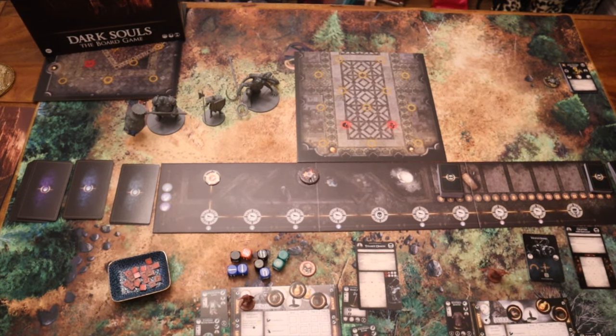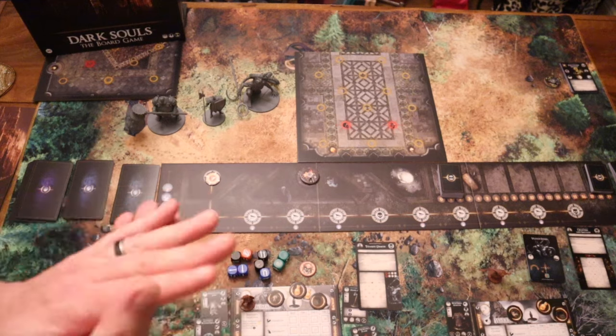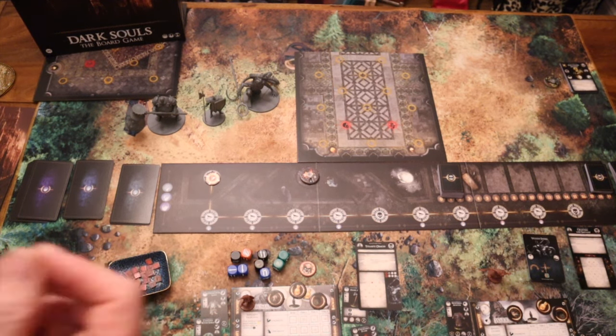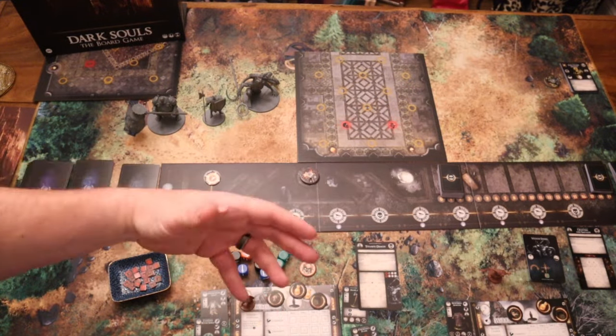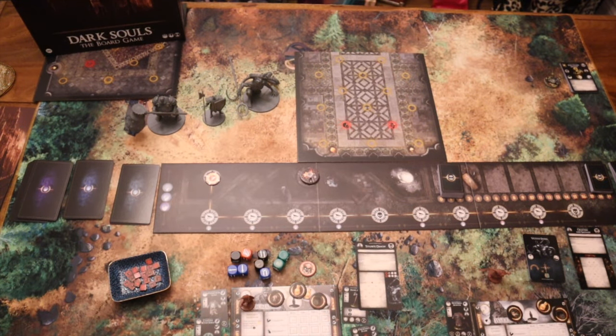When playing against the main bosses, you have a hand limit — maybe four cards — and once you go through the deck once, it doesn't get reshuffled; it repeats in the same order until the heat card changes things. This means you get to learn the boss's pattern — it'll be slightly different each game, but you learn the first half and then the second half, allowing you to develop a strategy. If you reach the Titanite Demon too soon, you're going to get defeated fairly quickly.